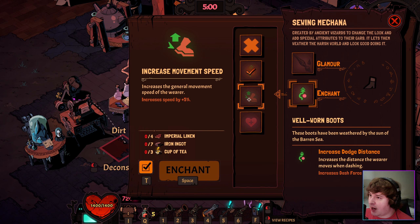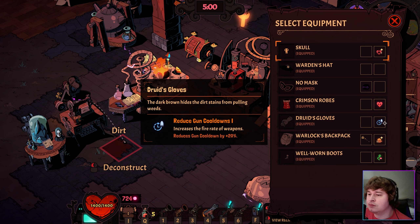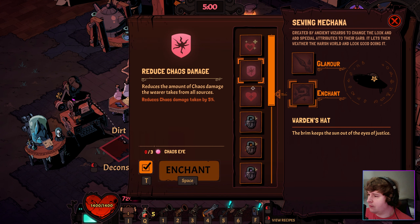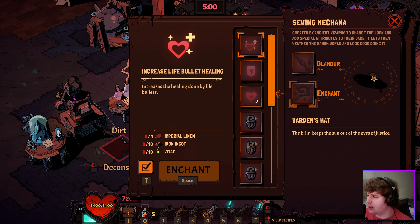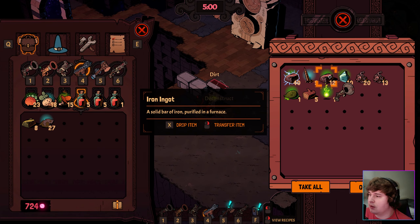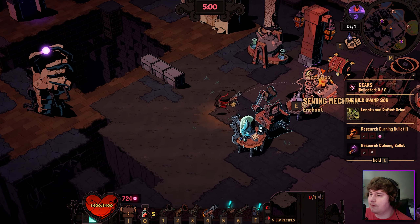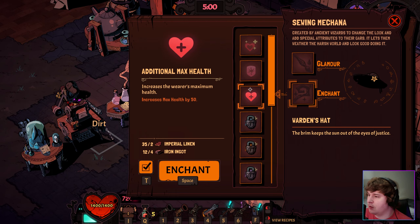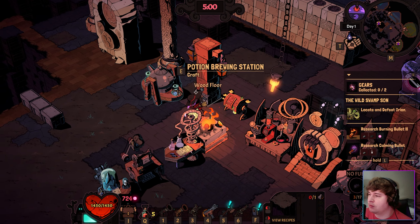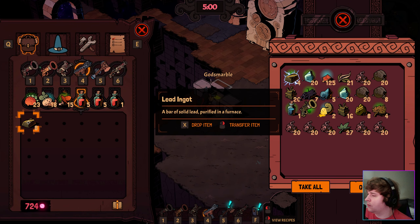Oh, it just gets rid of it completely — you have to recraft it. That's a little dumb, honestly. What do we have here? I guess this would be my next go-to: additional max health. Iron ingot and imperial linen, which I'm pretty sure I have. Yep, right there. Let's craft that up. Is there anything I could put in here? Not a fan of that — let's put this stuff back.